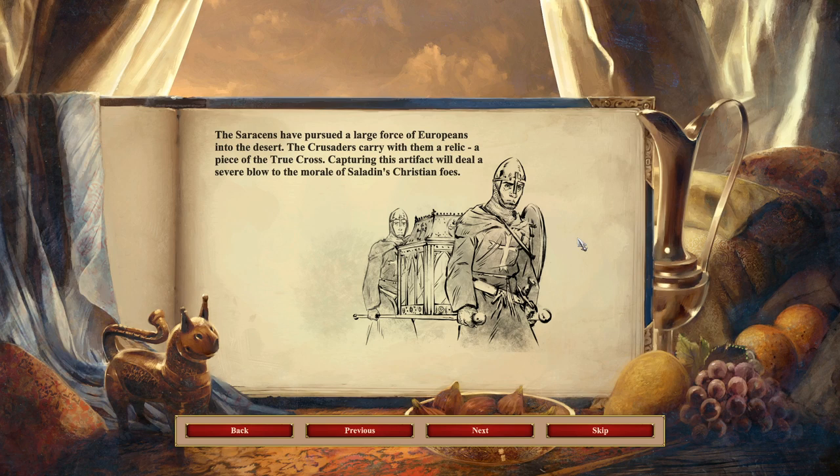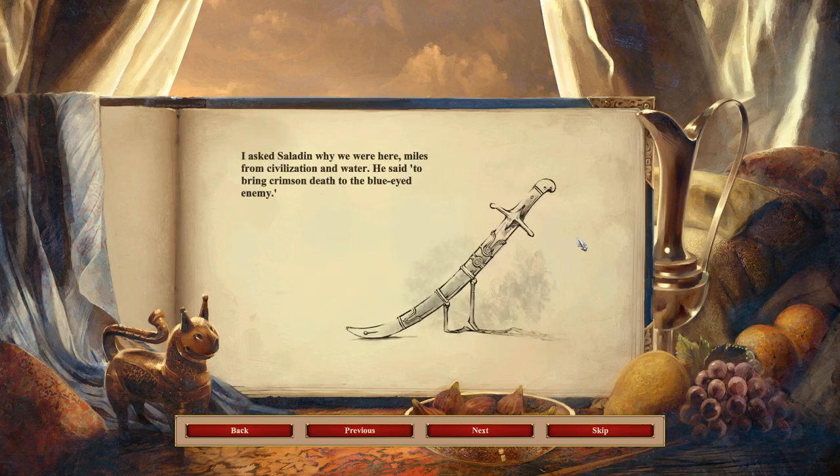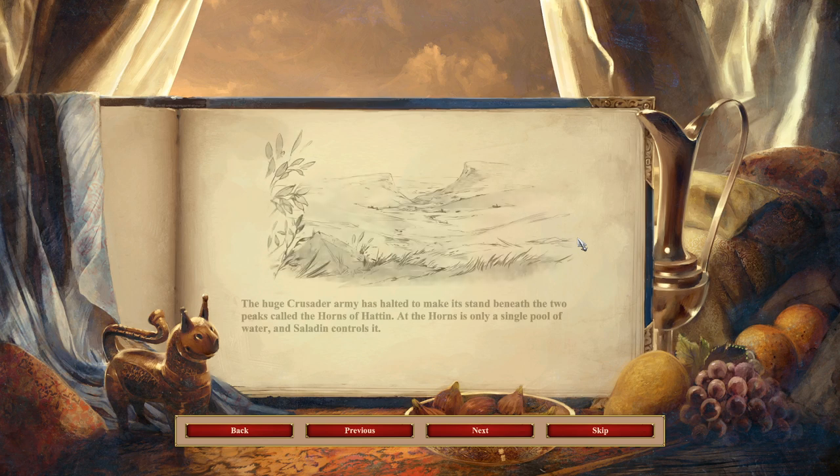The Crusaders carry with them a relic, a piece of the true cross. The capture of this artifact will deal a severe blow to the morale of Saladin's Christian powers. I asked Saladin why we were here, miles from civilization. He said to bring crimson death to the blue-eyed enemy. The huge Crusader army has halted to make its stand beneath the two peaks called the Horns of Hattin.